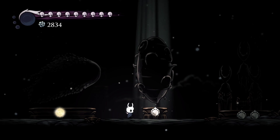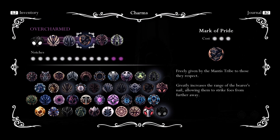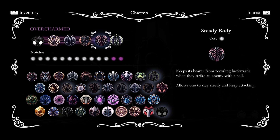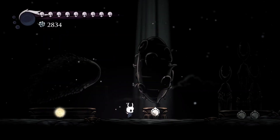For the first way, you want to have your Unbreakable Strength, Quick Slash, and Mark of Pride. You're using Gruber Fly's Elegy to hit them. Mark of Pride makes it a little wider. Steady Body holds you in a single position, and Quick Slash can really send it out there.